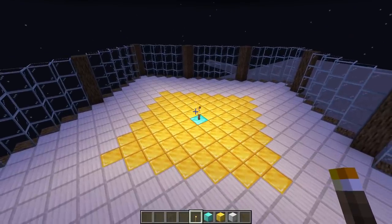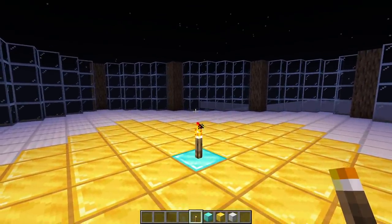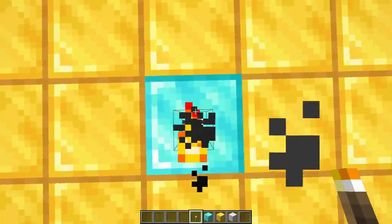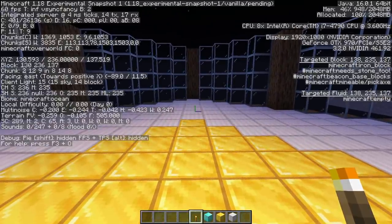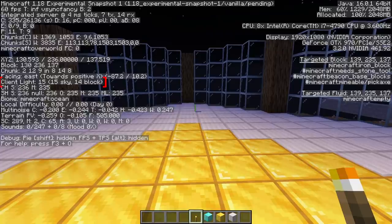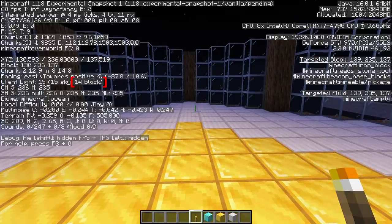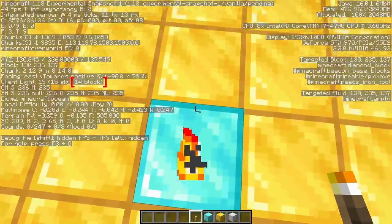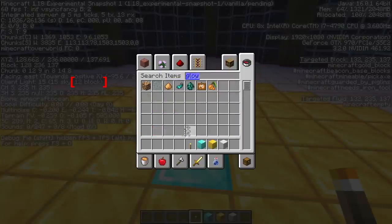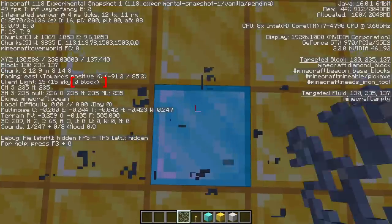To better understand the lighting changes between 1.17 and 1.18, we're first going to understand how light works in Minecraft. Basically every block that emits light has an inherent light value. For a torch, if I stand right inside it and hit F3, the debug menu, you can see it says client light 15, parentheses 15 sky, 14 block. The block light level is what we're interested in - it's 14 on the block with the torch. With Glow Lichen, it's a light level of 7 on the block.